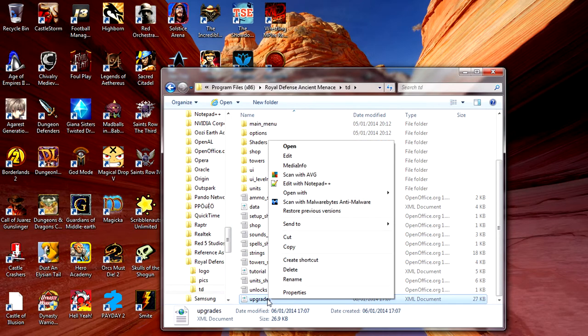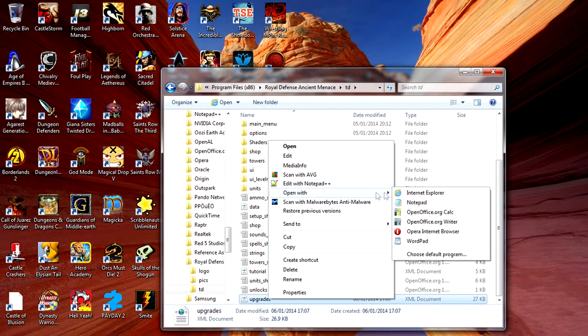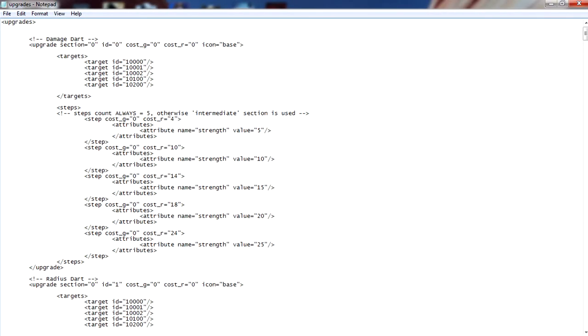Scroll to the bottom of the td folder and at the bottom you're going to find an XML document file called 'upgrades.' Right-click on the upgrades file and open it with Notepad. Maximize the Notepad file. You may not understand anything in this file — don't worry about it, it's very simple. We just need to change a few numbers.